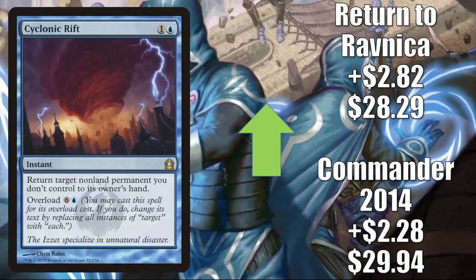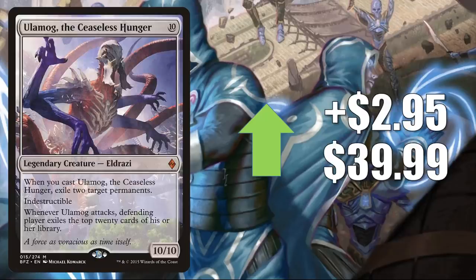Number four is Cyclonic Rift — sometimes found in Modern Mono Blue Tron, but it's one of the biggest Commander cards out there. Commander 2014 goes up $2.28 to $29.94, and Return to Ravnica goes up $2.82 to $28.29. Number three is Ulamog, the Ceaseless Hunger, going up $2.95 to $39.99. You'll find this in Mono Green Walkers in Pioneer, Tron builds in Modern, and it sees Legacy play. In Commander it was recently pushed by Nyxbloom Ancient.